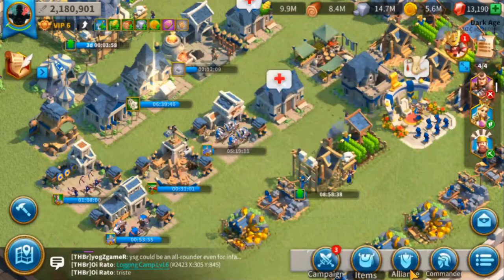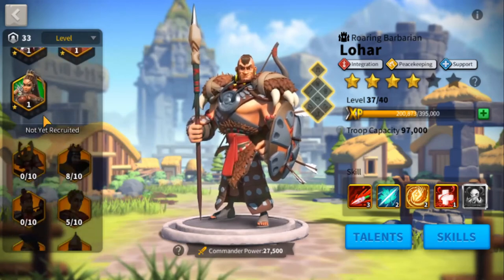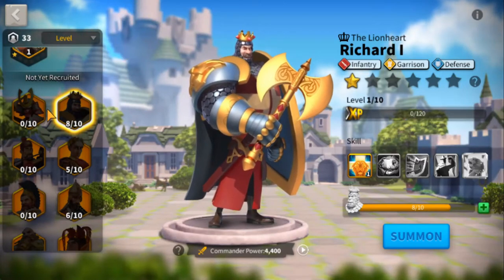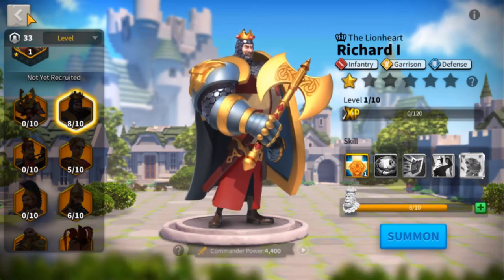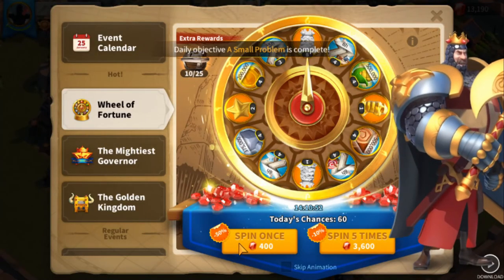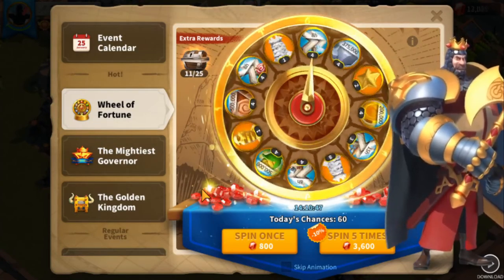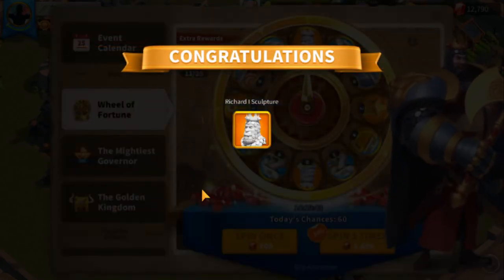Did I unlock Richard? No — I still need two of his heads. I really want to unlock him today. I still have the half spin left. Spending 400 gems on the half spin — come on Richard! I got one head. We still need one more.